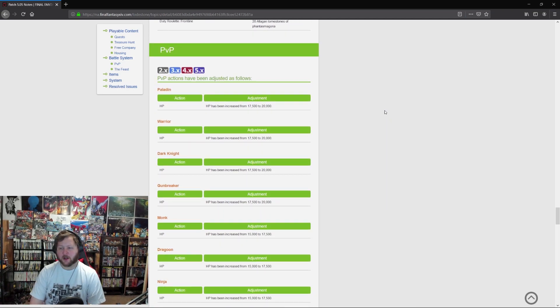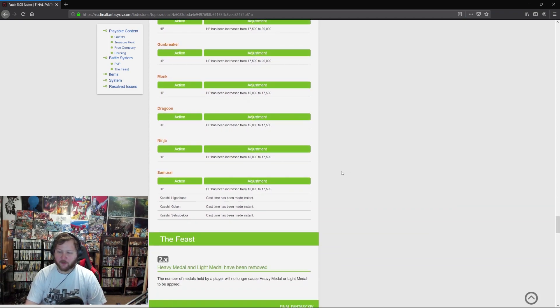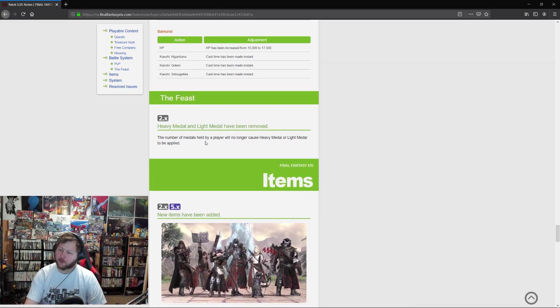For PvP adjustments, HP has been increased for all tanks and melee DPS. The Kaijutsu have been made instant in PvP as well. Beast, Heavy Metal, and Light Metal have been removed — I did not expect that to ever change. I kind of liked Heavy Metal and Light Metal, but they did penalize you for stockpiling kills without cashing in. I need to play around with the Feast now and see what it's like without them.